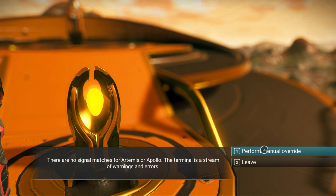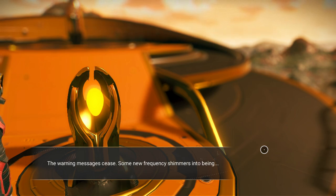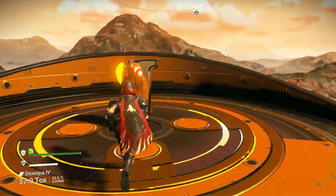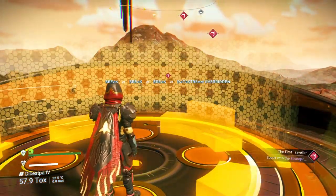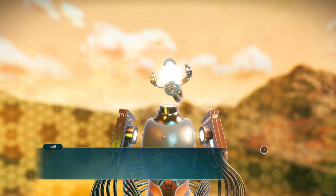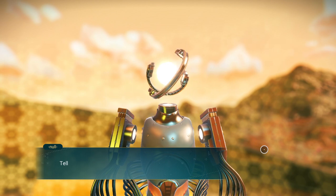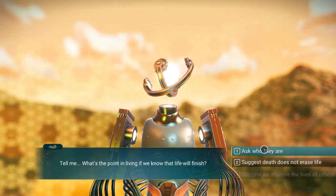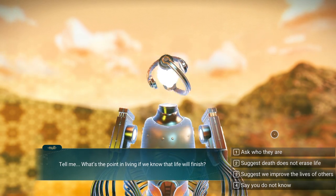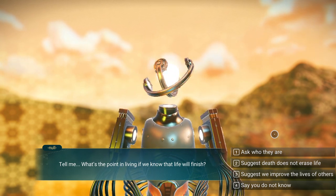Let's try to manual override it. The warning messages cease and a new frequency shimmers into being. Break, break, break - data stream overridden. And there he is - the infamous Null. You are not alone. Sound familiar, everybody? Tell me: what's the point in living if we know that life will finish? We have many choices here - ask who they are, suggest death does not erase life, suggest we improve the lives of others, or that we do not know.